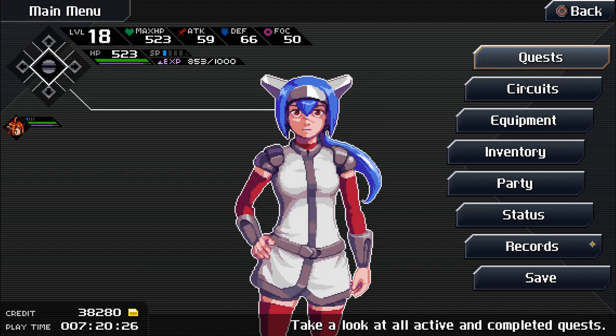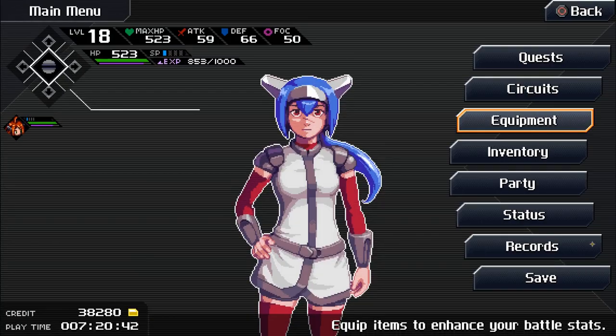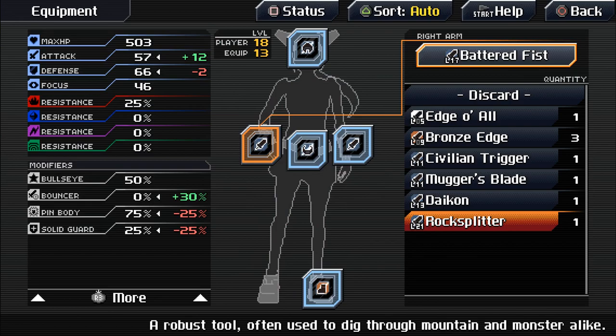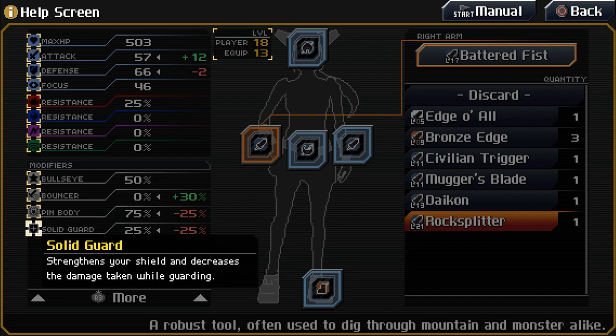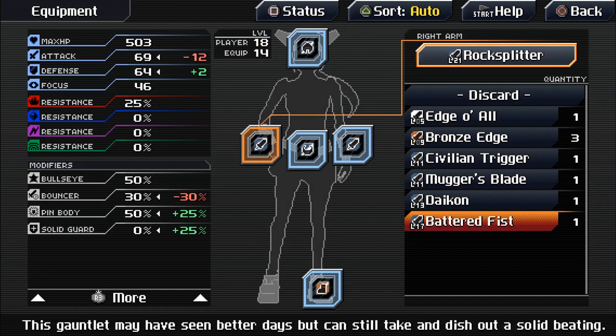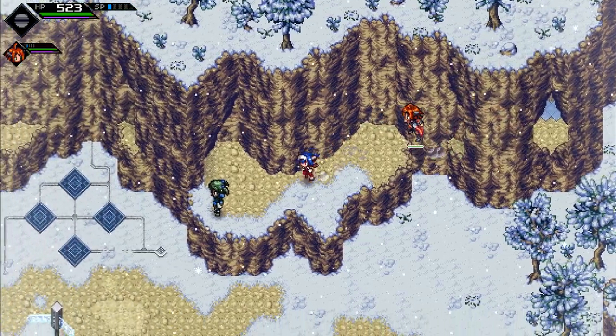Ah, treasure. A rock splitter. Is that any good? Oh wow, it's level 21. So that would give us Bouncer. Bouncer does what again? Increase damage on enemies that are stunned, weak, or in break state. But we lose some pin body and some solid guard. We're not really using either of those, to be honest. Let's equip that. Do we want to also change out this? We lose some bullseye to gain a lot of defense, but we lose some attack and focus. Nah, I don't think we do. So that was a pretty solid reward for solving that little puzzle.